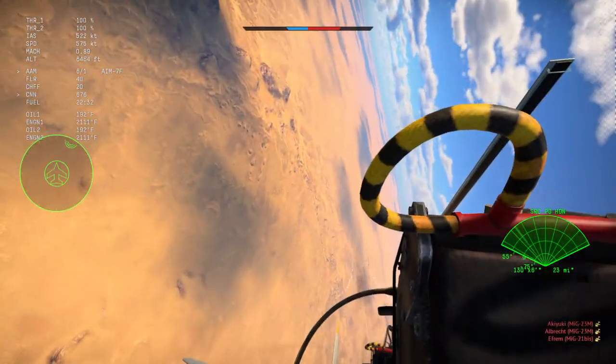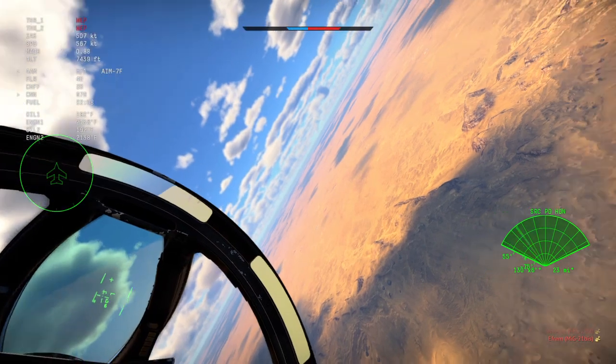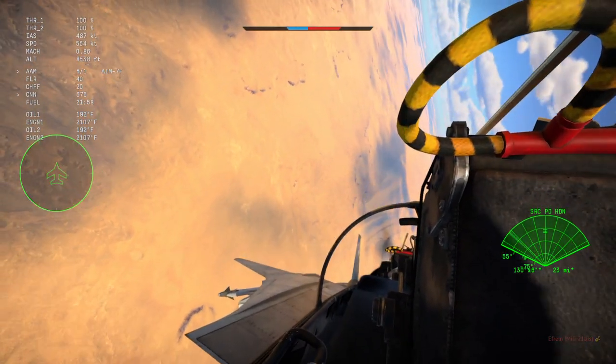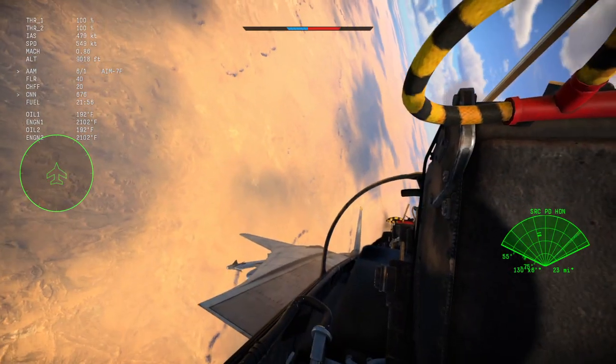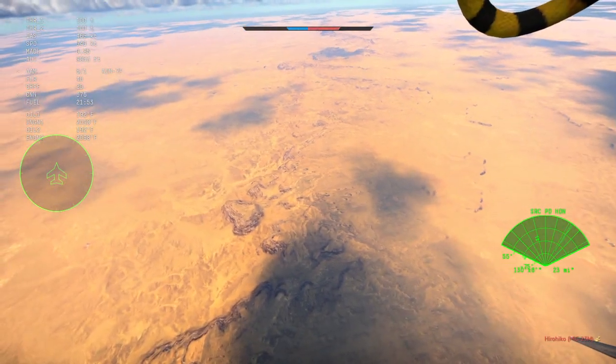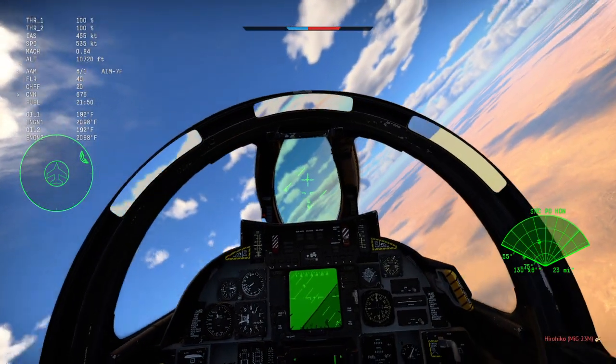So yeah, there you go — that's the Tomcat radar. That's how you switch between modes, the radar bindings you'll need, no manual engine control, no oil radiators to worry about. See you in the next one.